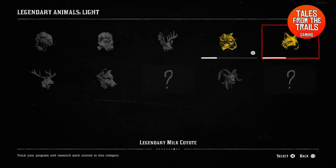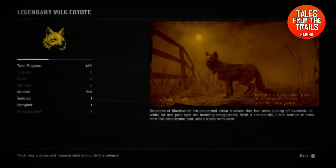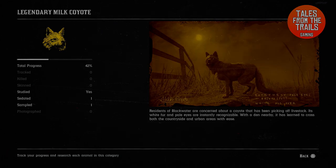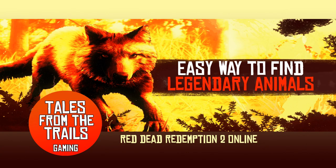You can see the legendary animals in the field guide and it tells you what interactions you have had with them. You can redo these missions with Harriet as well. So if you want to do it with Gus and get the items, go for it. I've been Vicky from Tales from the Trails and I hope you found this video useful in some way, shape or form. If you don't subscribe already, please do so.